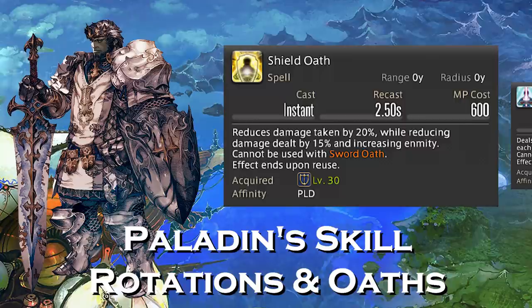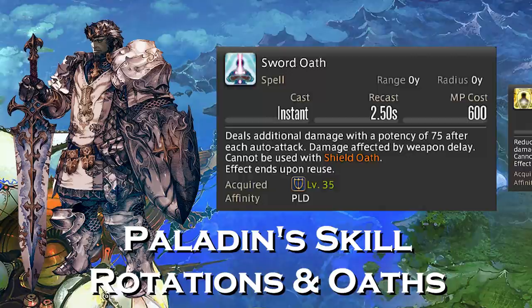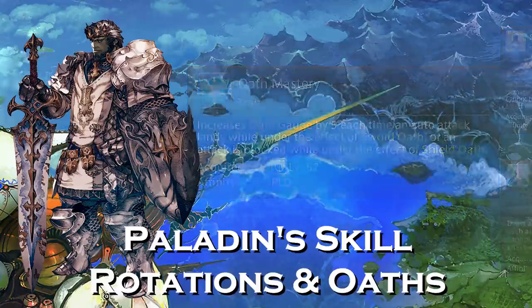Sometimes, especially early on, you might forget to apply Shield Oath and thus you're going to be losing hate really quickly as all the other jobs catch up and are able to output more damage. It's usually recommended at the start of any pull or any boss fight. Then at level 35, you're going to learn Sword Oath. This deals additional damage with a potency of 75 after each auto attack, and your damage is affected by your weapon delay — this is generally considered your damage dealing stance. Once you hit level 52, you learn a trait called Oath Mastery, which increases your Oath Gauge by 5 each time an auto attack lands with Sword Oath, or each time an attack is blocked under the effect of Shield Oath. Your Oath Gauge is used to execute certain actions later in the game, and depending on what stance you're in, it's going to affect how fast your Oath Gauge fills up.